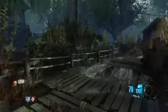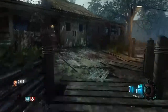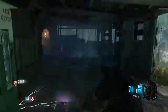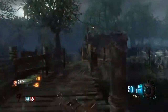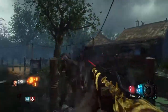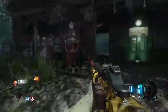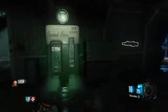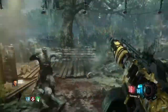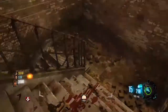Coming in at number five is the PPSH. The reason why this gun is so low on the list is one, we already saw it in Black Ops 3, and two, it's only in the World at War maps. It makes sense why it's there since it was in the original World at War, but you cannot pack-a-punch this thing unless you use a Gobblegum, and that's kind of why I put it so low. You shouldn't have to use a Gobblegum to pack-a-punch it, and I don't really use it too much, as you can see in the gameplay.